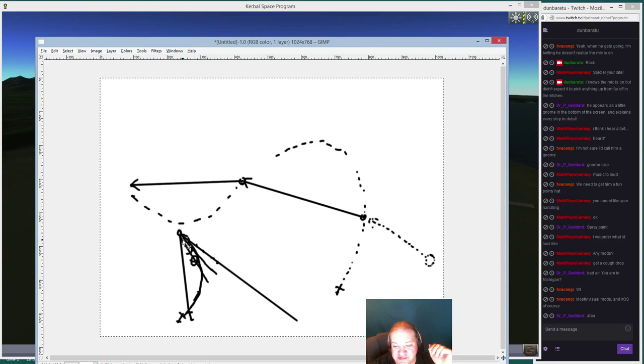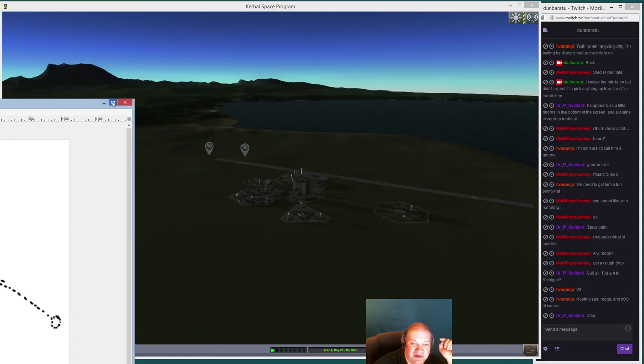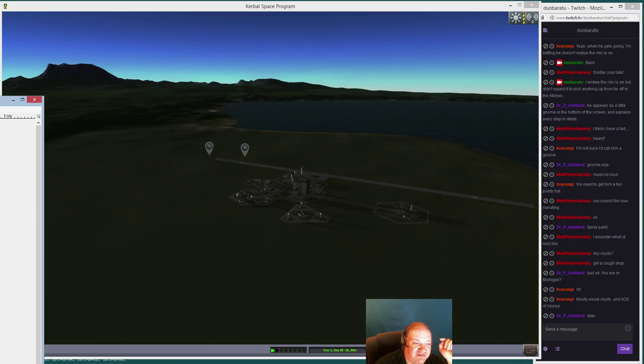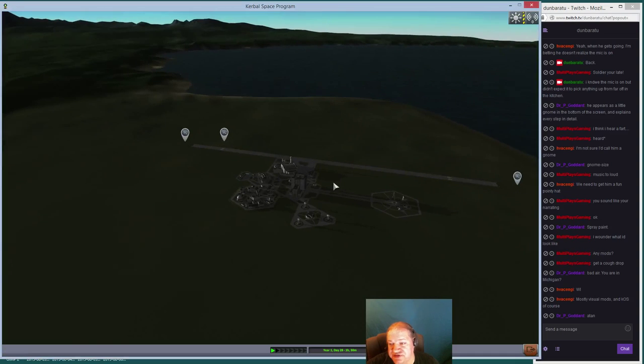This seems to have worked quite well in my testing earlier today, so this new feature is in there. Another thing I added is an abort and go-around, which is actually the first thing I'm going to show. One of the problems I ran into is that if I try to use a really big airplane, it tends to overshoot the runway. So I'm going to show the go-around feature first — let's get started.